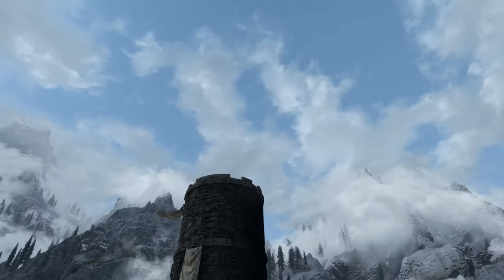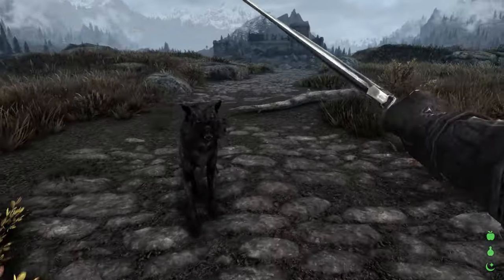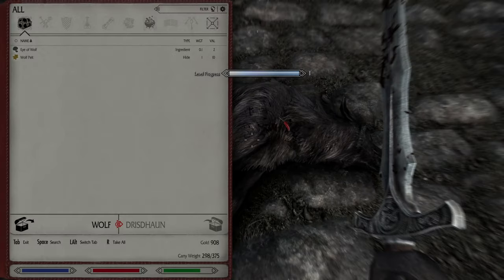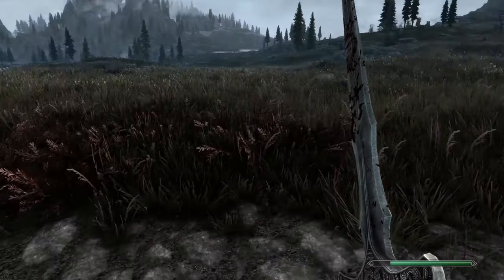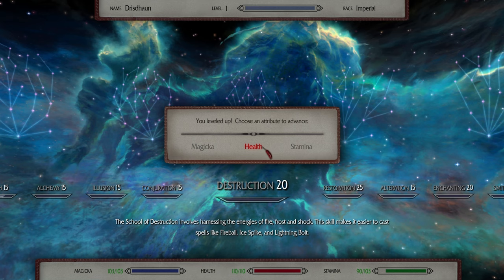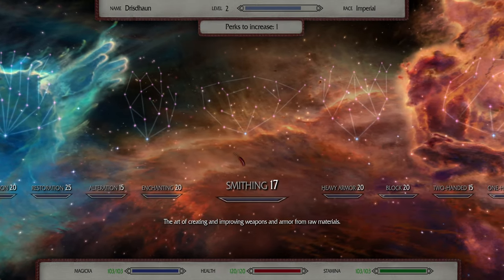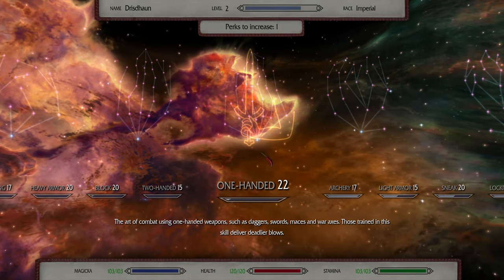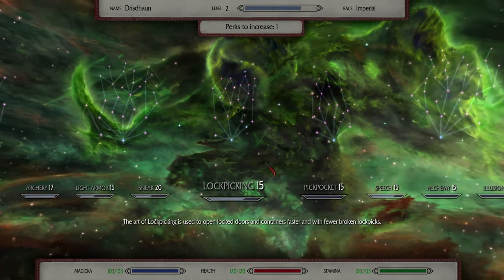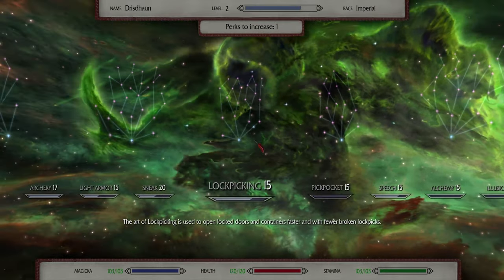God, it's a beautiful morning — clear day, well, I guess it's a bit overcast. We did actually have a level up. I think we'll do health to start. Archery, light armor — sneak might be a good one. Lockpicking is gonna come in handy, because I think lockpicking is where we start, just to help us get into things.